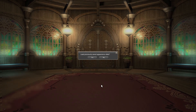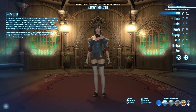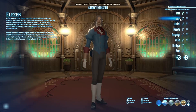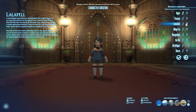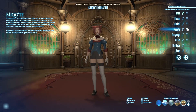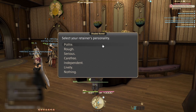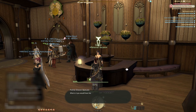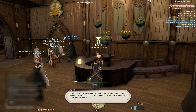Once you agree to creating a Retainer, you will be presented with a character design similar to when you created your character. This Retainer will only be seen by you, so create a character to whatever suits you. Then, just for fun, you can pick your Retainer's personality. This is purely cosmetic and does not affect the performance or features of the Retainer.